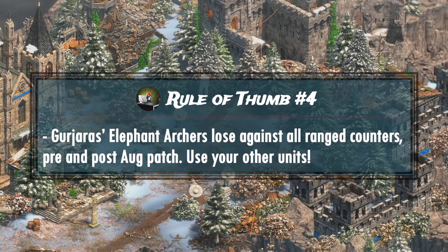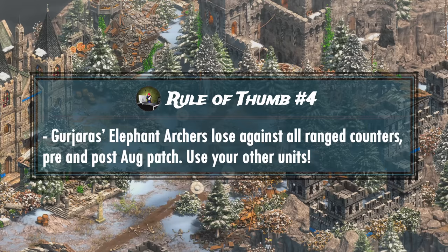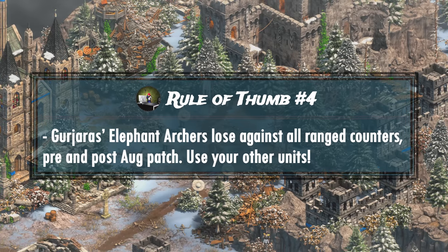Of course, I'm not too worried about this, as the Gujaras already are a very strong civilization that do not need another buff, and they definitely have units that can counter skirmishers, janitors, and camel archers reliably.